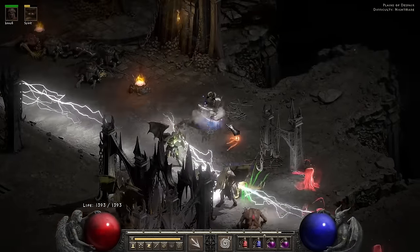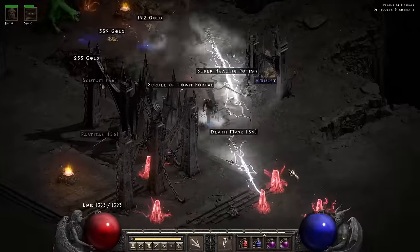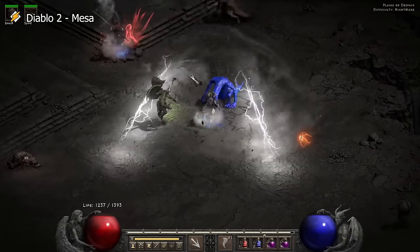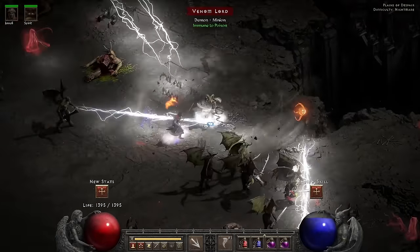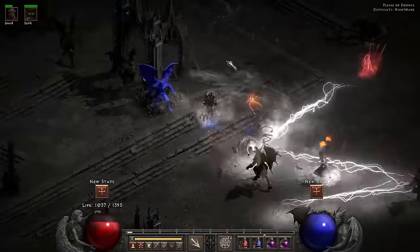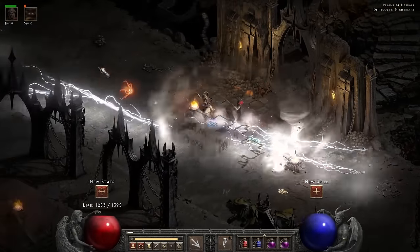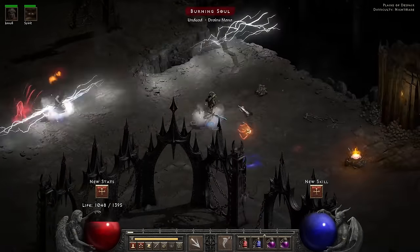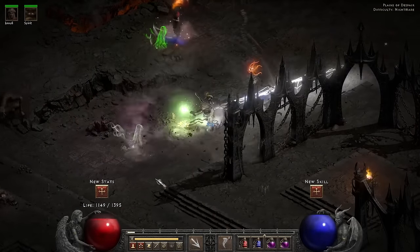The Plains of Despair are really showing why they are called that — there are so many souls over there, serious soul but not the kind I like. There's just lightning everywhere. All you're trying to do is evade the lightning and find a safe spot. I decide to walk all the way back towards the entrance, but there are some more souls there as well, just trying to carve out a bit of space to work from.